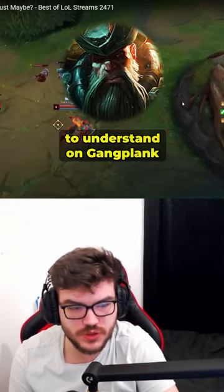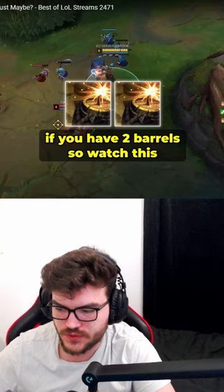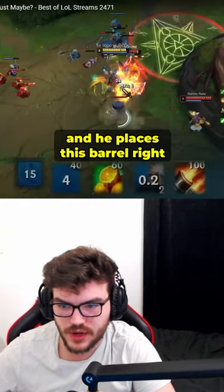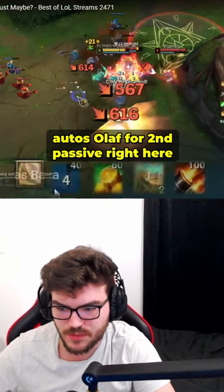Here's one super important combo to understand on Gangplank. You can do a double passive combo if you have two barrels. He does passive and he places this barrel, then he queues the barrel.